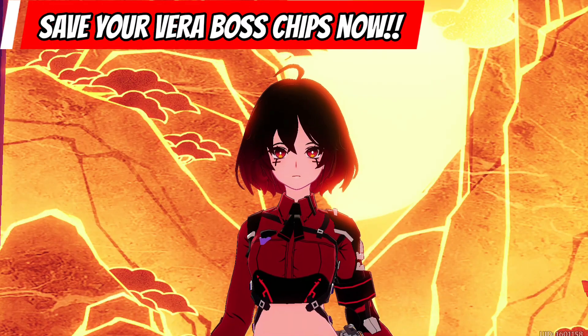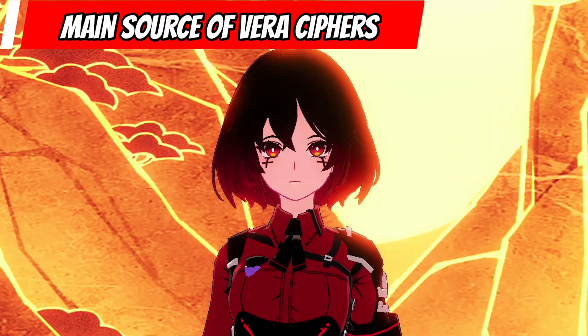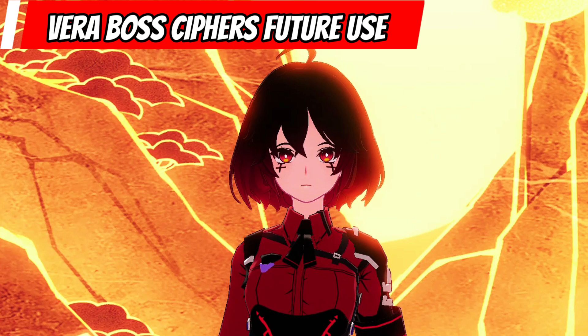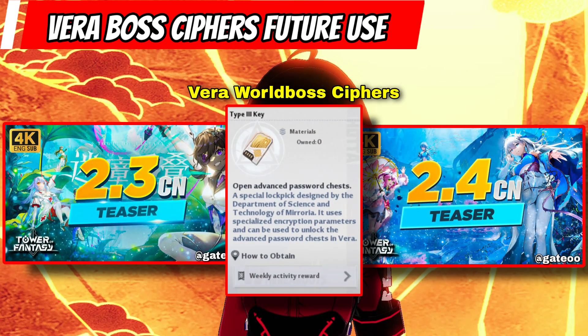Here is why you should save your Vera Boss Cyphers for upcoming future updates. Vera Boss Cyphers can be obtained by doing weekly tasks — in a week we can get up to two Vera Boss Cyphers. Opening World Boss Chests at versions 2.3 and 2.4 of the game still requires the use of Vera Boss Cyphers.